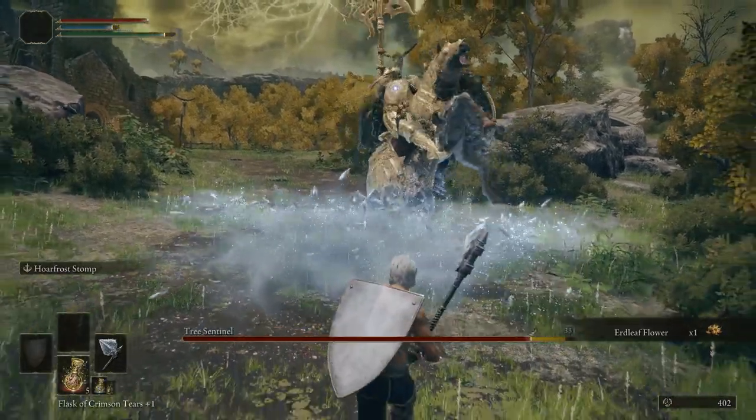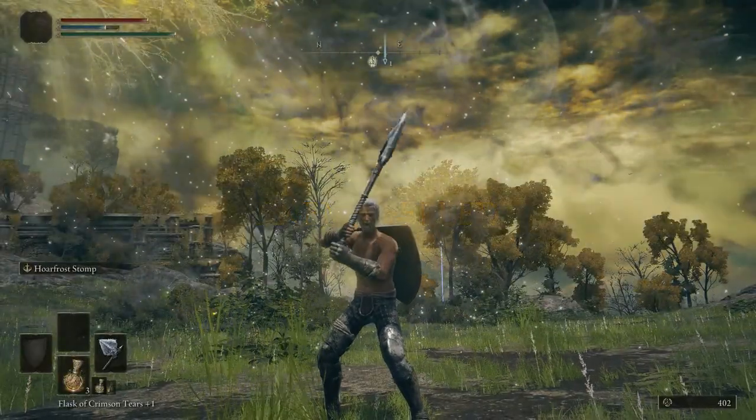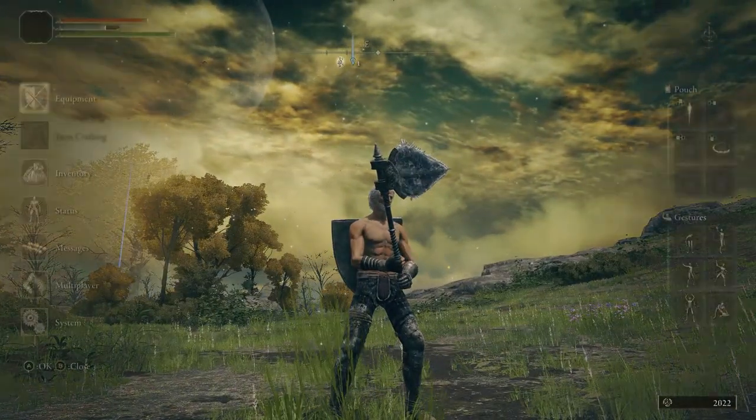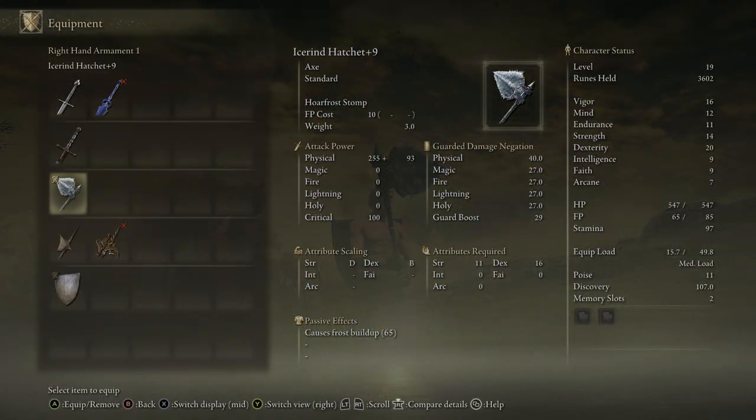What's up Tarnished, this is DarthSoul and I'm going to be showing you guys how to get a plus nine special weapon early in the game without fighting any enemies. For this example I upgraded the Icerinд Hatchet, but you could use the somber stones we acquire in this video to upgrade any special weapon that you like to use early on.